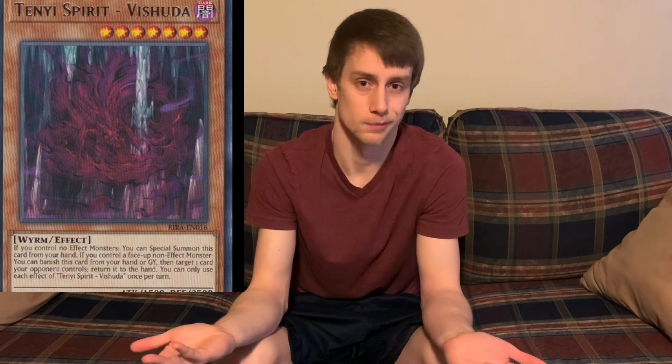Number seven is a more recent card: Tenyi Spirit Vishuda. It's a really good generic card — you can special summon it if you control no monsters or only normal monsters, and its other effect lets you banish it from your field, hand, or graveyard to return one face-up card your opponent controls to the hand, if you only control normal monsters. It's just a really good generic vanilla card. It's only been printed as a rare in, I believe, a set one or two before Chaos Impact, but Tenyi Spirit Vishuda deserves to be printed as a foil.